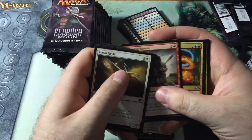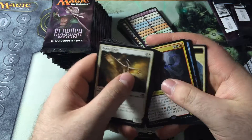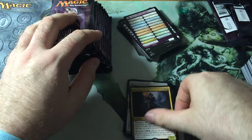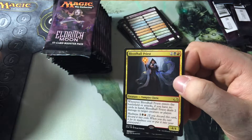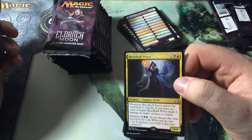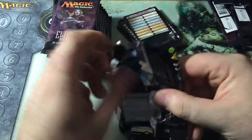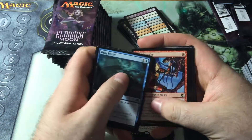Here we have Abandoned Reason, Mercurial Geist, Spreading Flames, and a Blood Hall Priest. Blood Hall Priest is really cool — two black red for a 4-4. When it enters the battlefield or attacks, if you're Hellbent — which is no cards in hand — Blood Hall Priest deals two damage to target creature or player. Madness one black red. I like Blood Hall Priest. I think it's really cool. I'm definitely going to be making a casual vampire deck.